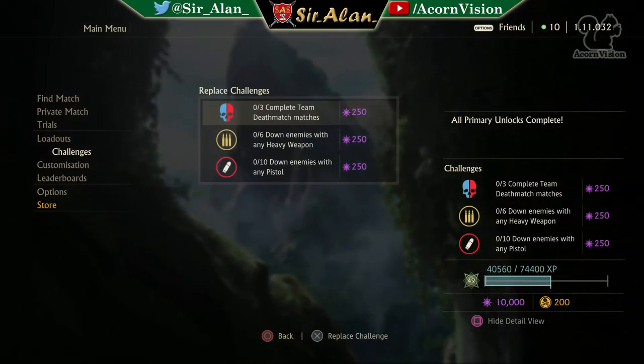Day one — as you can see, all three challenges are 250 and all really easy. Because they're all 250 payout, I'm going to swap them immediately. I'm not interested in 250; I want a bigger payout. The lowest you can get is 250, so worst case scenario you get another 250, but best case you get something higher. Before I continue — yes, there is a risk involved with swapping challenges.